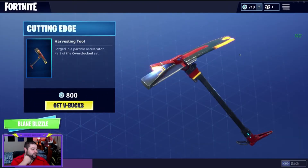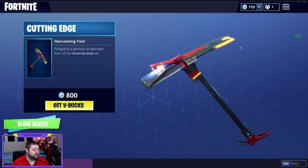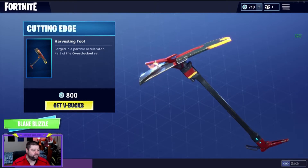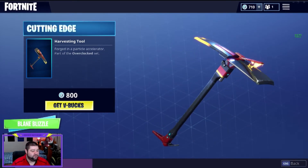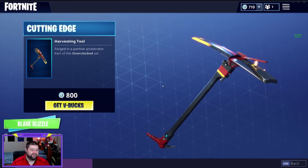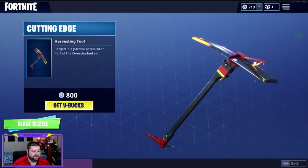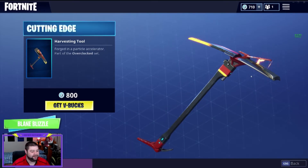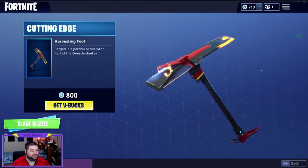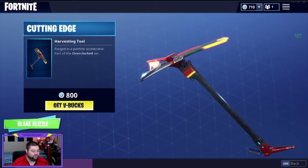The harvesting tool today is called the Cutting Edge and it's part of the Overclock set. It's got a little bit of something between flame and a charge on it. Almost looks like fiery lightning, to be honest — almost like the Flash's Speed Force when the Flash runs. I don't know if any of you catch that reference, but that's kind of what it looks like. Really cool.